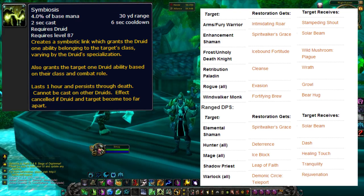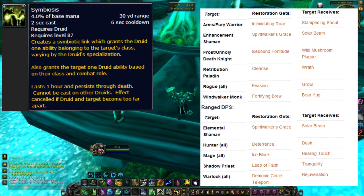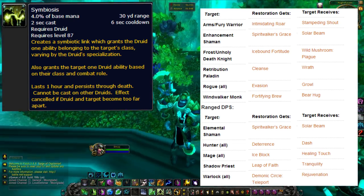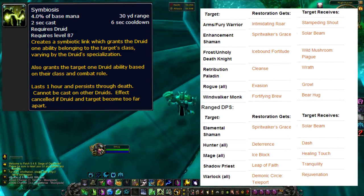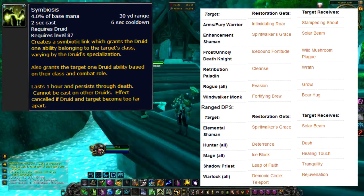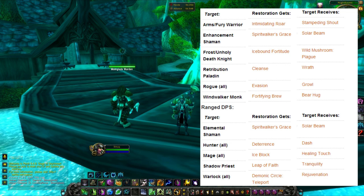Let me briefly cover some common comps resto druids play. In warrior-mage-druid, the druid gives the warrior Stampeding Roar — basically a freedom and speed increase — and receives a Fear from the warrior. From the mage, the druid gets Ice Block, which basically functions as another trinket. The mage gets Healing Touch in return, which could potentially save a mage's life if used correctly.